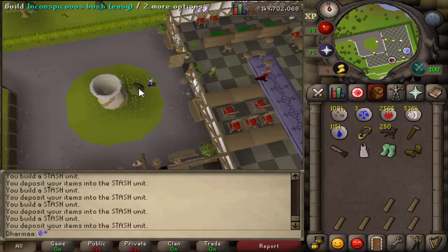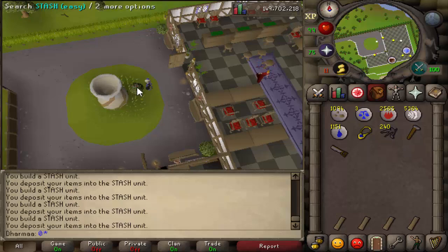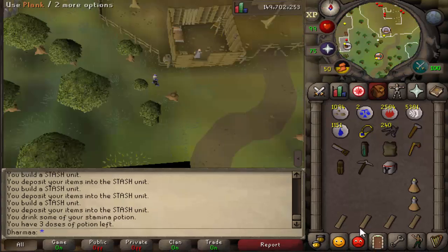At the dig site exam center you should find an inconspicuous bush right by the entrance. You build it. You need a white apron, some green boots, and some leather gloves. Put them in.